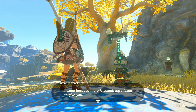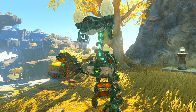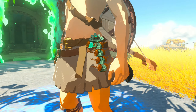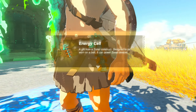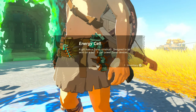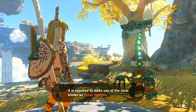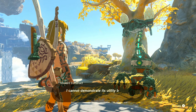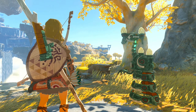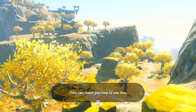'Link — I came because there's something I failed to give you. Please take it.' Oh, whoa — what is that? We've seen this in the trailers! 'Energy Cell — a gift from a Zonai construct designed to be worn on a belt. It can power Zonai devices.' So this is what this is. 'What I have just given you is an Energy Cell. It is required to make use of the tools known as Zonai devices. I have associates on the other side of that cave system — they can teach you how to use this.'